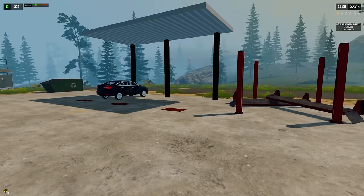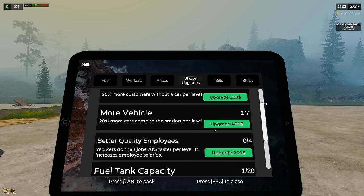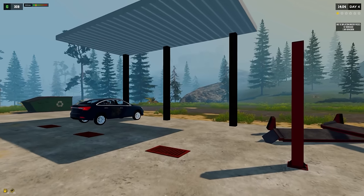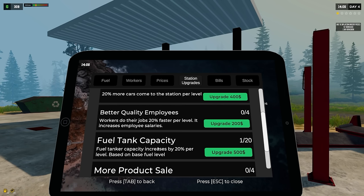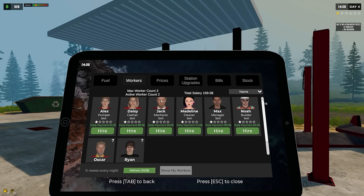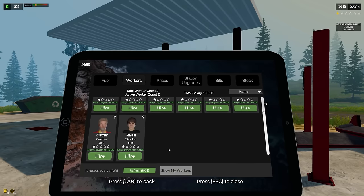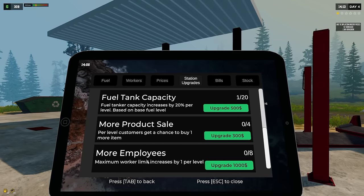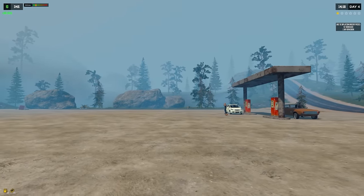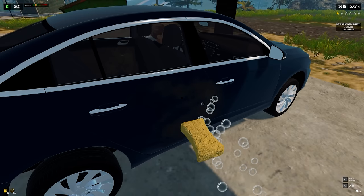We're getting about 20 percent more cars than what we've been getting - the cars are coming in fairly frequently now. We got the more vehicles upgrade and the fuel tank capacity. The next upgrade I want is maximum worker limit because I can only have two workers right now. I actually want a cleaner - so we're gonna get the maximum worker limit upgrade at one per level, that way I can hire a cleaner.